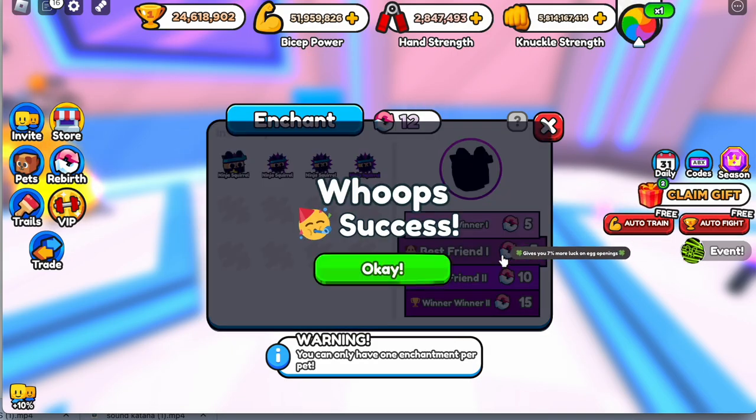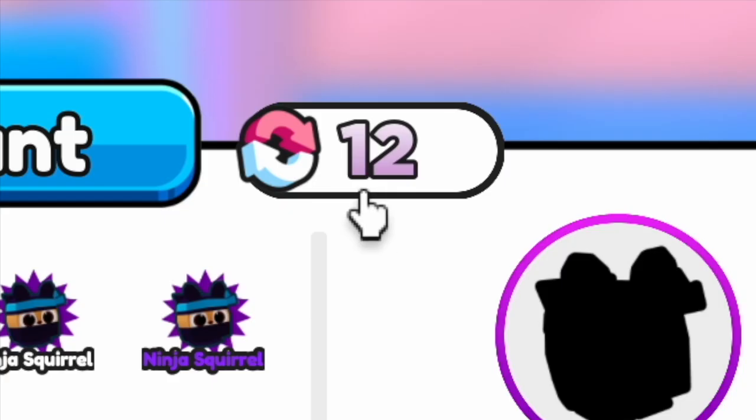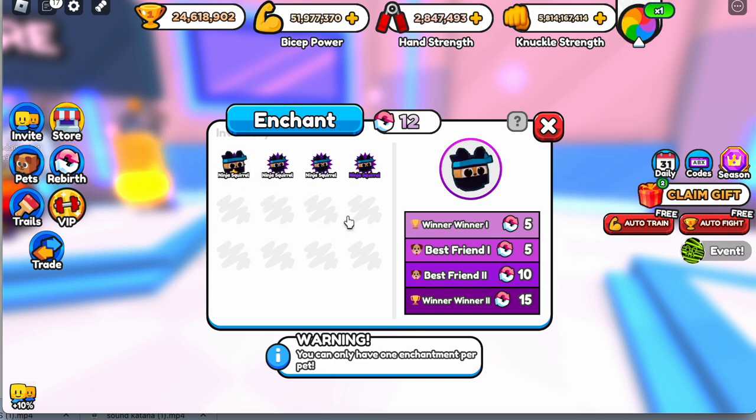So I want my pet to be lucky. There you go — success! As you can see, we only have 12 reverts left. Let's enchant one more pet, this one. Let's try Best Friend 2 or Winner 2.